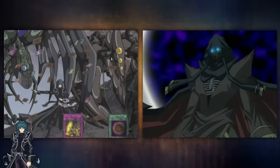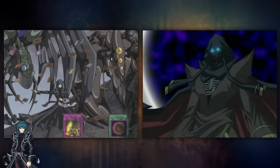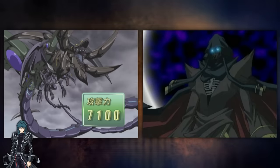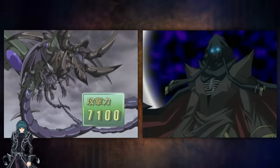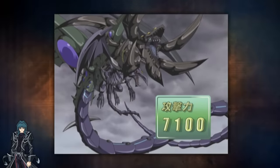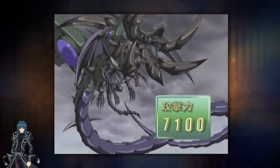But Zane was never really punished for being so flippant, as his new Cyberdark strategy gained a ton of advantage from cards being in the graveyard. Not only were the Cyberdarks able to equip monsters from the grave, but for every card in the graveyard, Cyberdark Dragon would gain an extra 100 attack points.